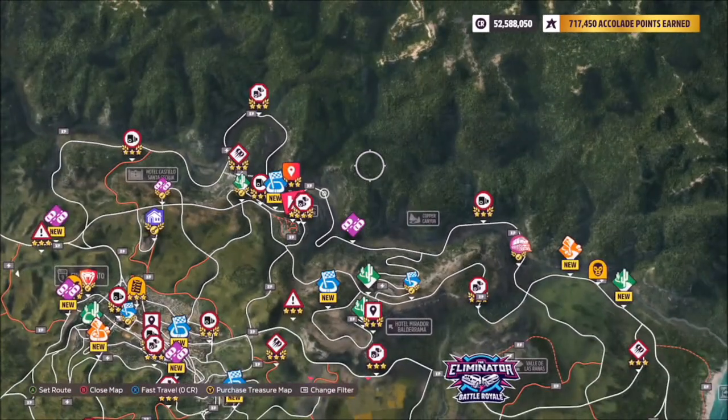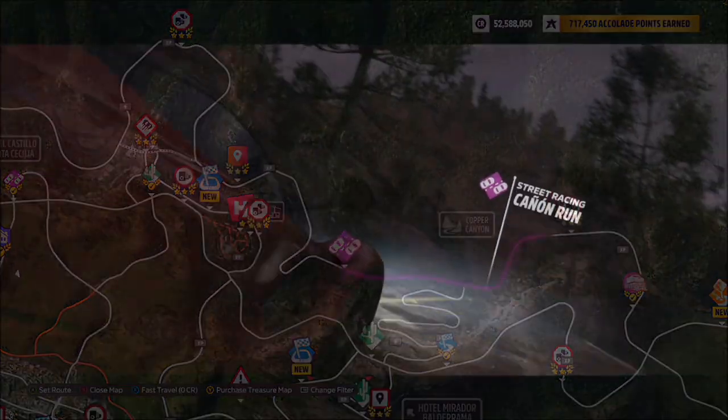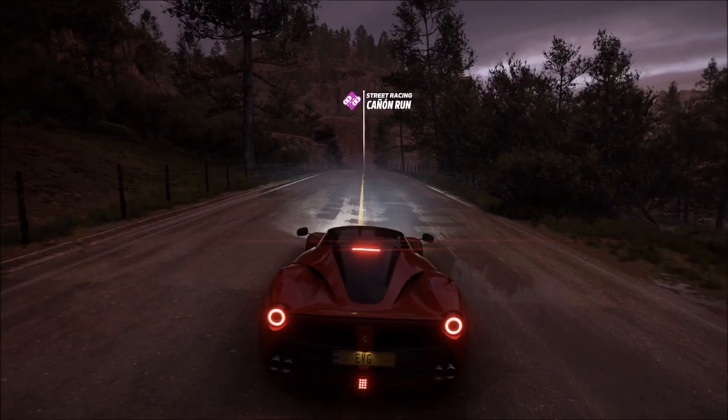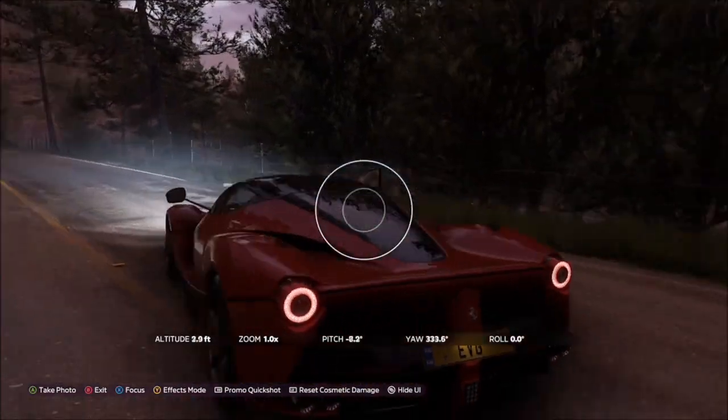The actual photo in the challenge thumbnail is taken right where you can see the cursor on the road. I spawned just in front of the street scene race, and behind me is where the photo was taken, so it's really easy to do when you're in that general location.